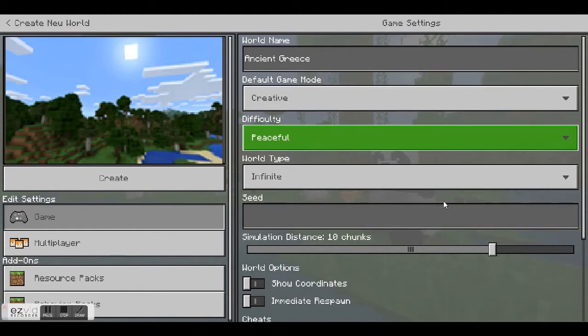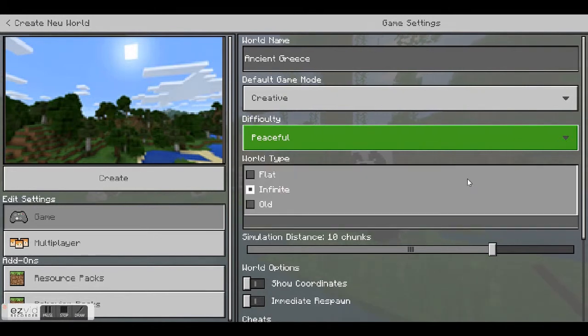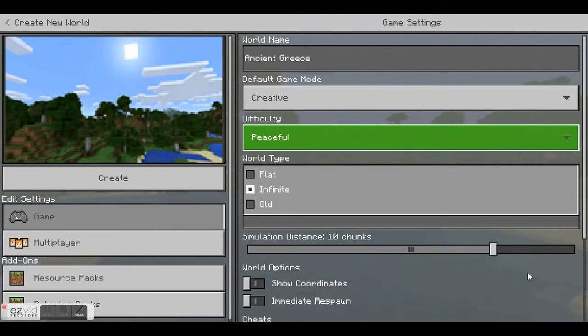The next feature down the list allows you to set the world type that the game will generate. The default is infinite, which generates a world made up of multiple biomes or landscapes like forests, mountains, and oceans. Flat is, well, flat — a flat world. The old world option generates a world with finite boundaries, unlike the infinite world which just keeps generating terrain forever. Generally students like to use the infinite world for exploration, but the flat world is useful if you want them to focus on building. Letting students choose between these options is generally a good idea.